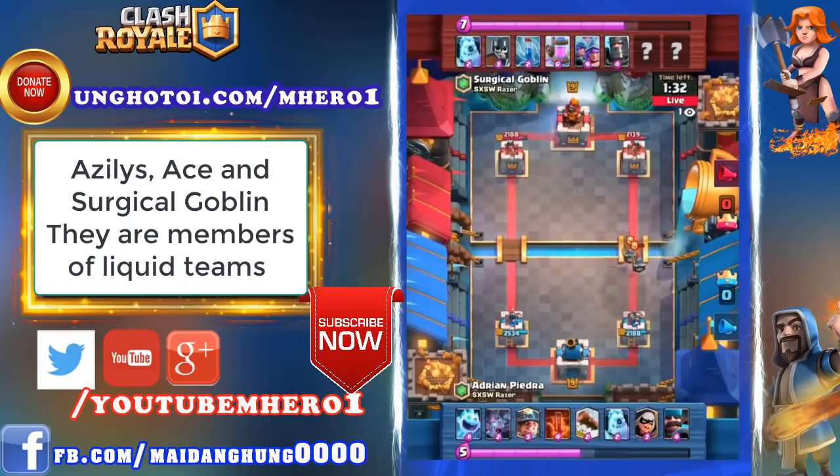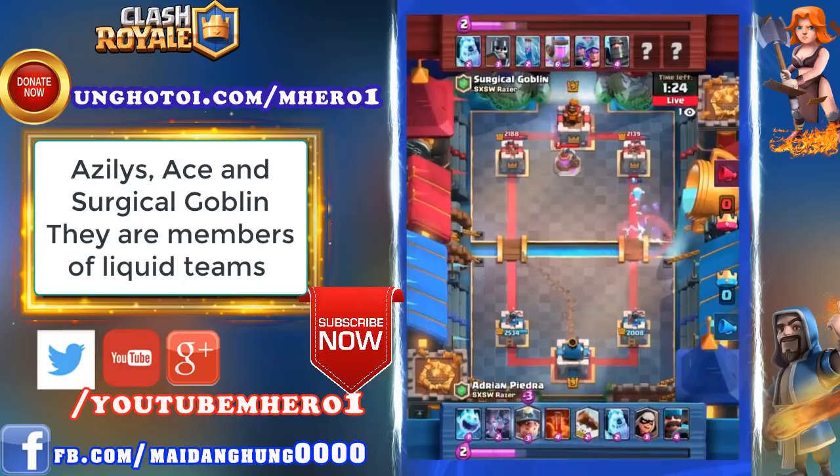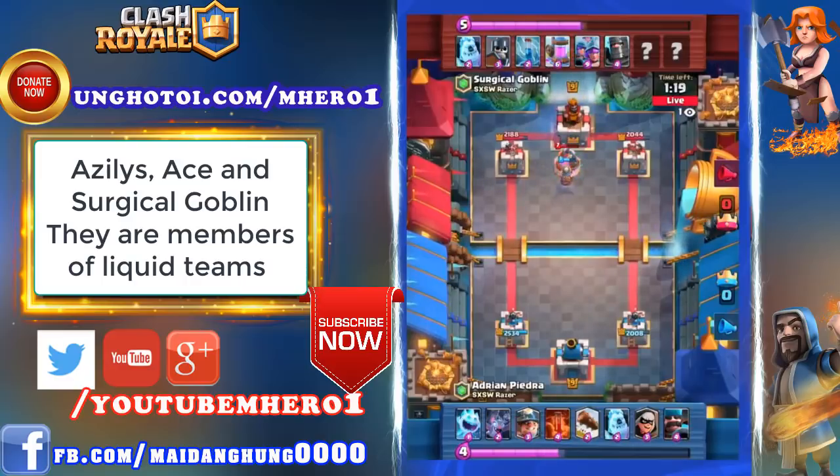These guards will fall to the tower — they might actually get one or two stabs from the last guard here. Ice Spirit down the right lane is going to try to support some bats. A zap goes off, but a Miner straight to the Elixir Collector with nothing to catch it. Fantastic play by Adrian Piedra, denying the Elixir advantage for Surgical Goblin. They'll be just about even on Elixir overall.